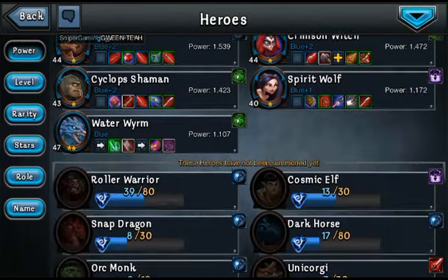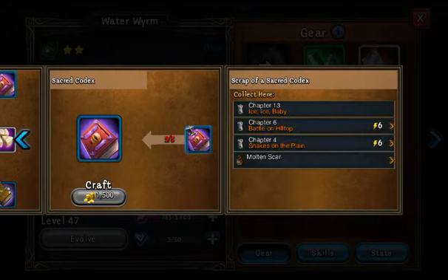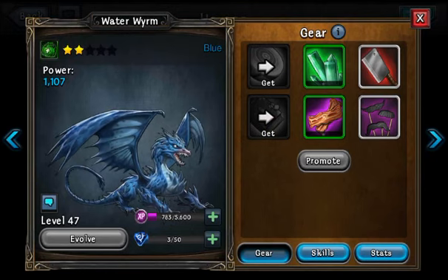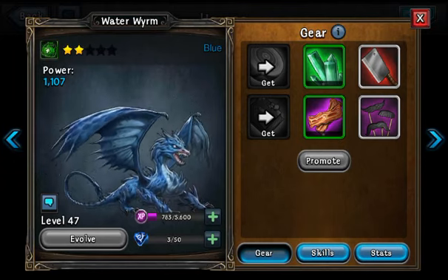I just got him so he's not very good yet. I need so many of these stupid little book things — you need them for everything and you just have to farm the crap out of them. That's what I'm doing right now, trying to get more of these book things so I can level him up to at least blue plus one.